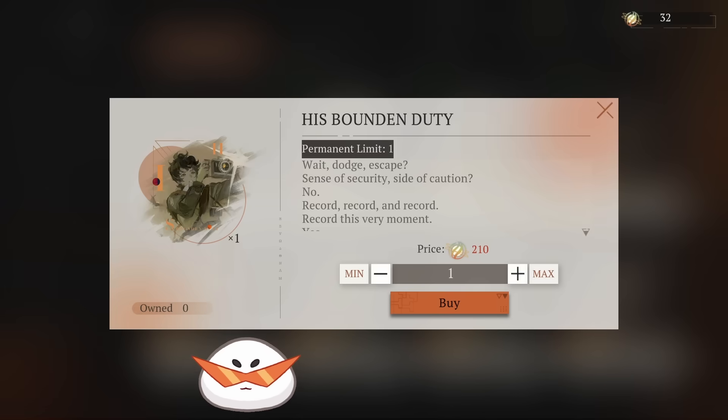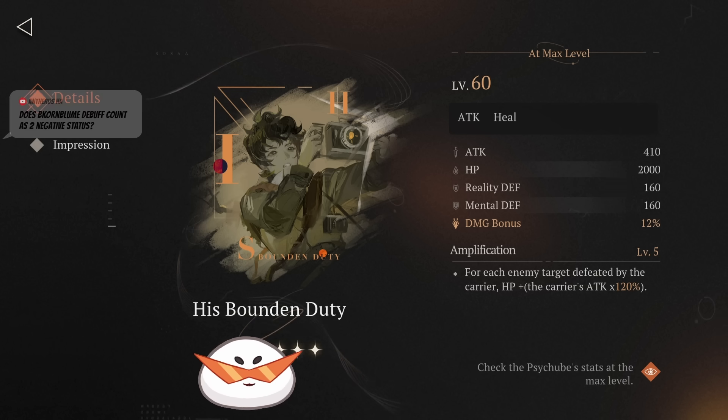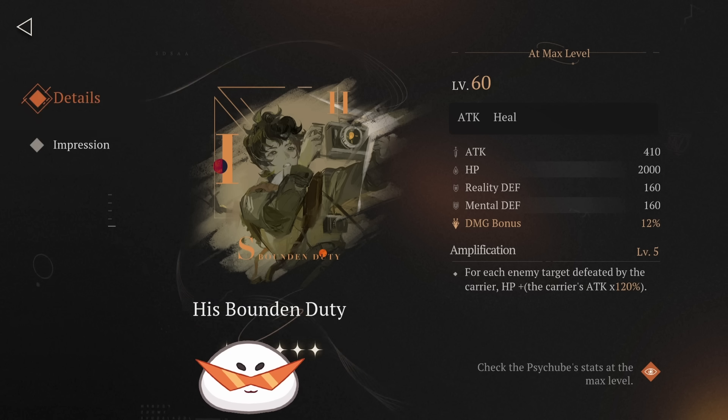Now let's run down the weird ones. This one is interesting — a lot of people would look down on it and say it's a heal tube, not really meant for DPS. But this is actually meant for DPS. There are three things to look at: number one, attack is very high at 410, one of the highest if not the highest attack on any side tube. A lot of side tubes have low attacks. Number two, the damage bonus shown here at 12% is pretty high. More importantly, it's tied to the level, not to the amplification. Many side tubes' effects are tied to amplification, but this amplification only increases healing. So if you want attack, damage bonus, and something consistent, this is good — especially if you can't utilize the other ones well.